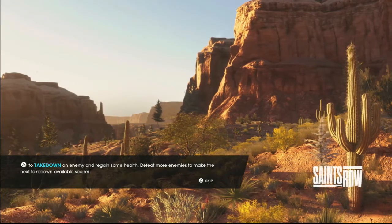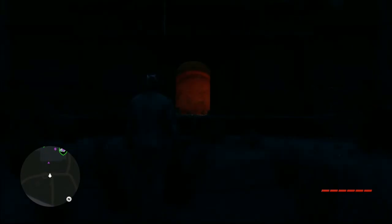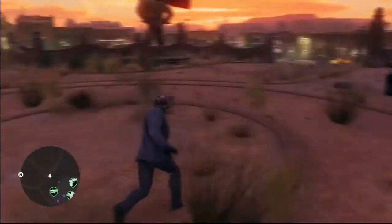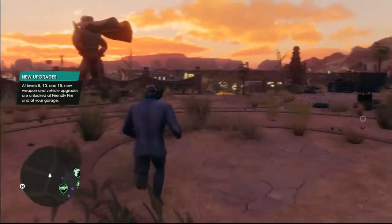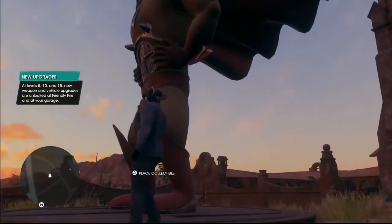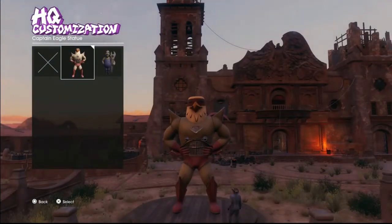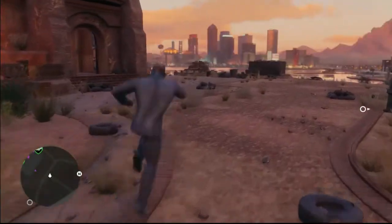We're also going to show you where it is. You buy the Gargantua truck and then it's body mod number 4, but we're going to go show you that. Now, you're also going to be able to get this eagle statue here. I don't know if you can get this before you do the Jim Rob's stuff — before you do that one mission with him, I'm not sure.